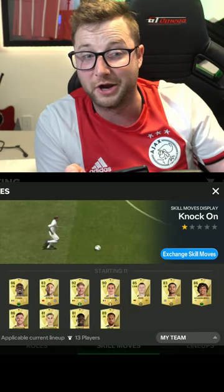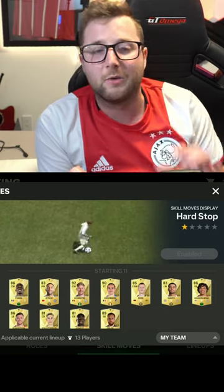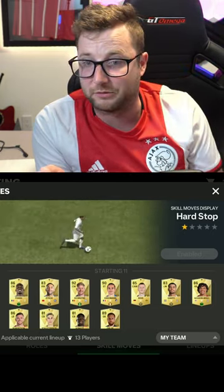We got Knock On, which I really like — I feel like it's going to be a really good one, could be overpowered, but a really fun one to use. And then we got Hard Stop, which I think is great for anybody that loves doing some close dribbling.